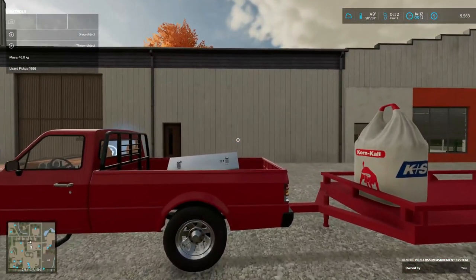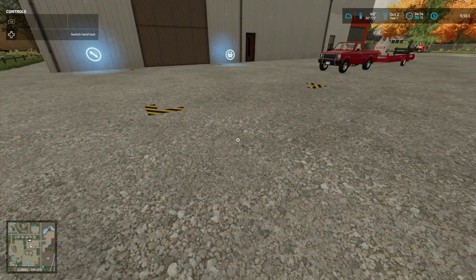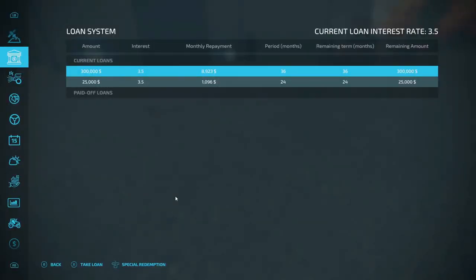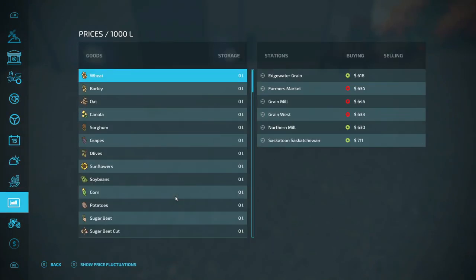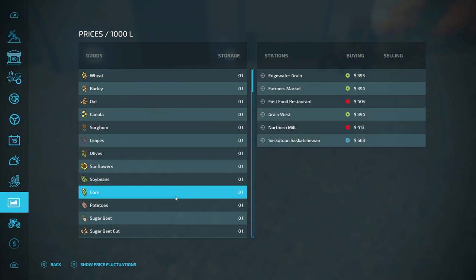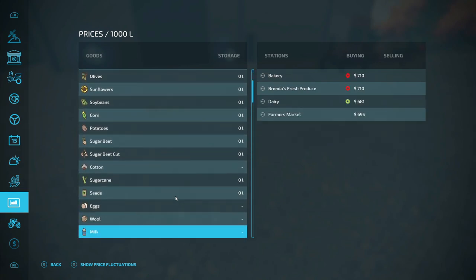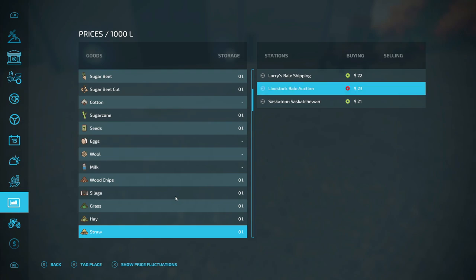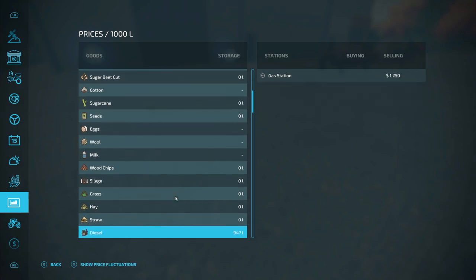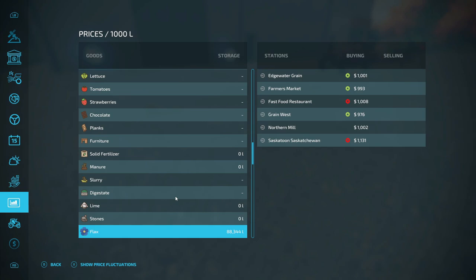Going to get somebody to load this up for us — let's go see what that great demand is. I don't really know where it would show. Right here — corn, they're showing blue, that should be great demand I think. We don't have any corn. I also wish it would tell you the great demand location. So far only thing I've seen that was blue was that one at 1131.